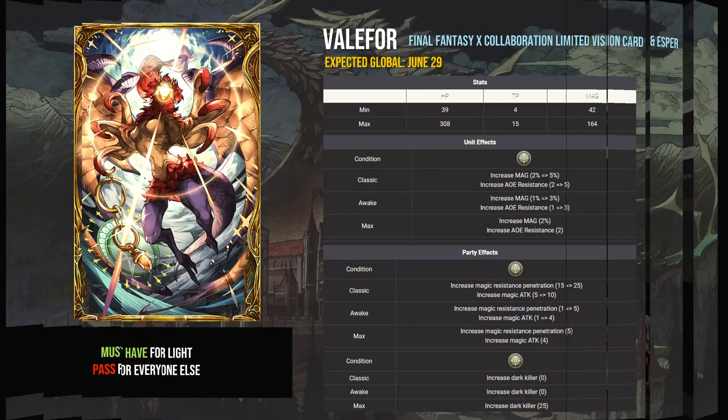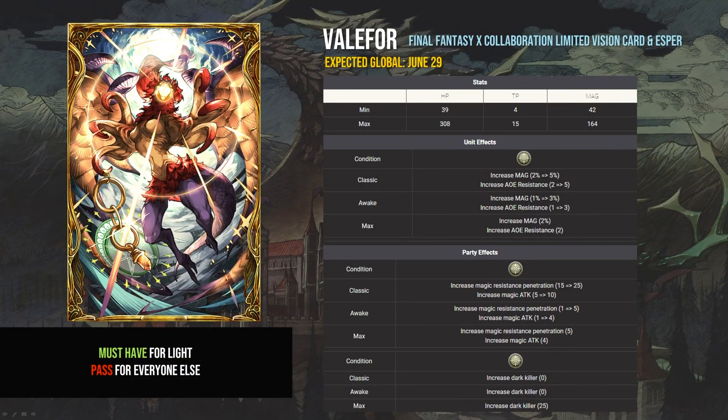Final Fantasy X will make a return at the end of June. The new vision card and Esper from the collab is Valefor — an absolute must-have for light teams. That dark killer, magic attack, and magic resist penetration make it pretty obvious this is great for units like Jaiden, Yuna, and Elena, and to counter Beautiful Blade Leela for all these light teams. The Esper, however, doesn't have a whole lot outside of boosting light teams, and as Shania Twain would say, that don't impress me much. Non-light mains can probably safely pass.